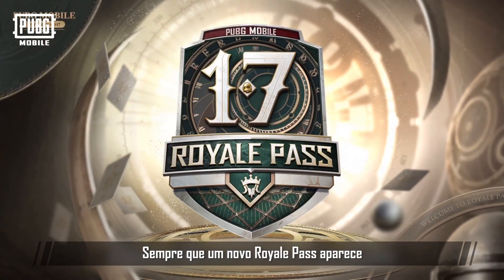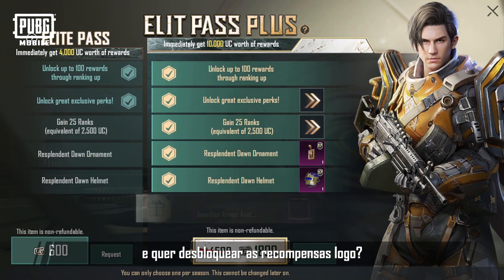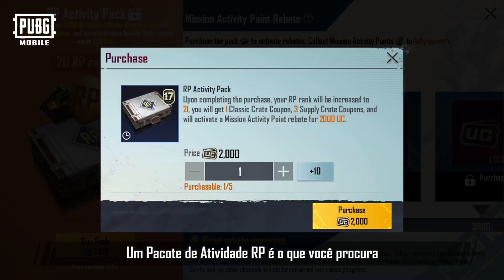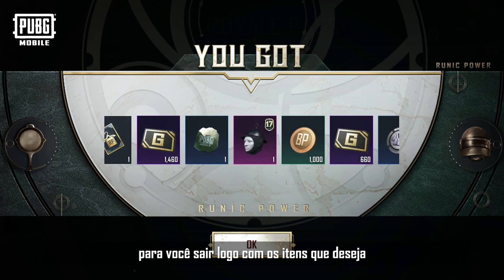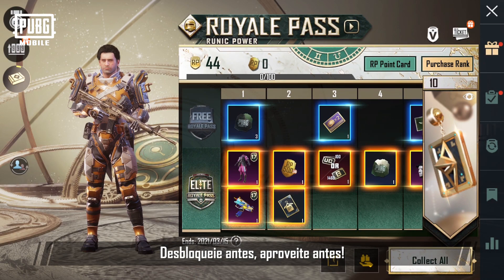Whenever the Royale Pass is available, do you feel like it takes a long time to increase your rank and want to unlock the rewards sooner? The RP Activity Pack is exactly what you need. It lets you unlock RP rewards sooner so that you can get the items you want and enjoy them sooner.